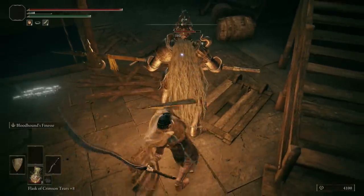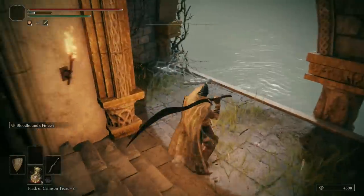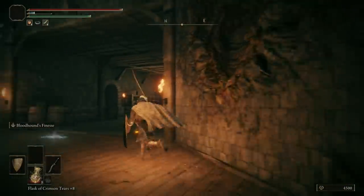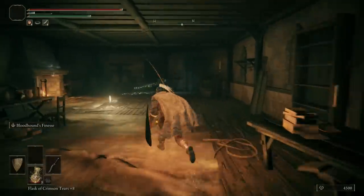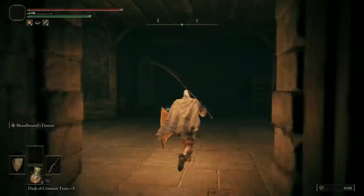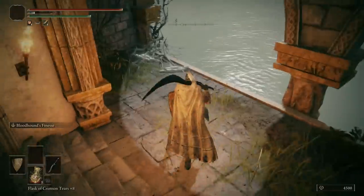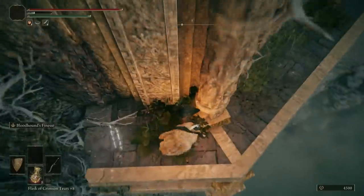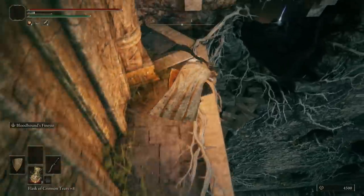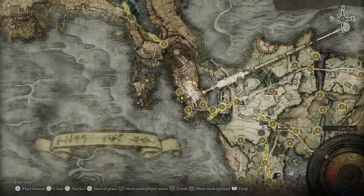This big scary guy is easy — sneak up behind him for a free backstab. He'll stomp when he gets back up so watch out. To save time, go up the steps where there's a grace — very important to hit that. Then go get the nearby item and fast travel back if you don't want the long route. Walk off here safely, come down, jump to the wooden platform, and pick up that last item.